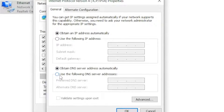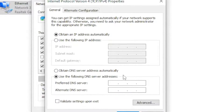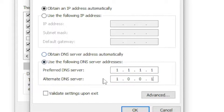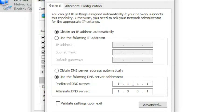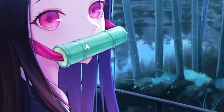Tick 'Use the following DNS server addresses'. Whatever server gave you the lowest ping, type in those addresses — if 1.1.1.1 was lowest, type in those values; if 8.8.8.8 was lowest, type in those values instead. Once you've entered the best option for you, click OK.